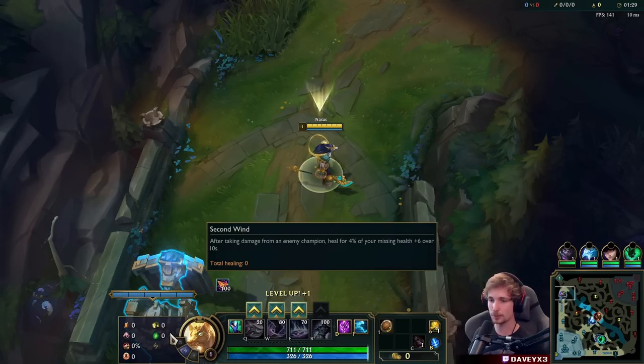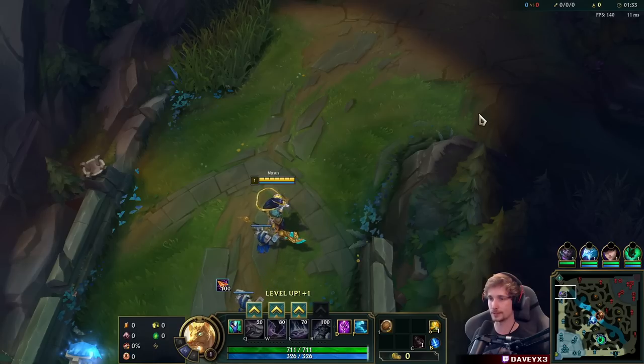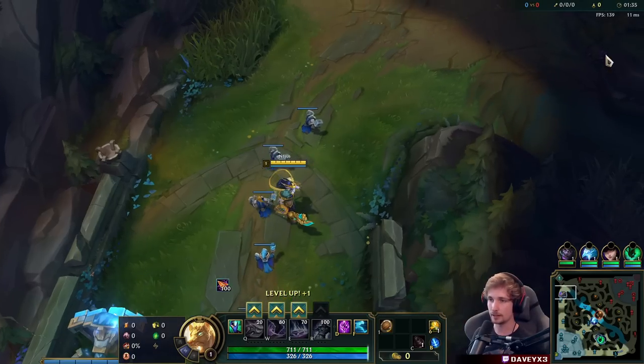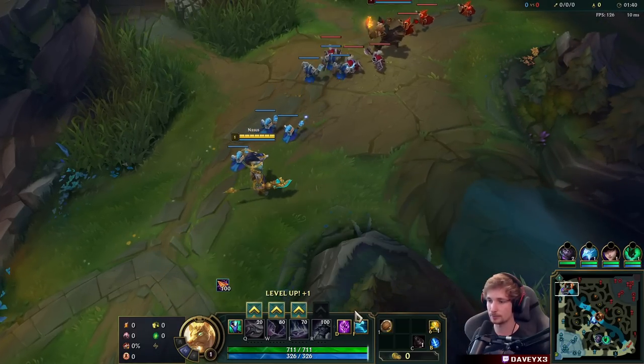We're also using Second Wind into a specific matchup - the GP matchup - and that's going to allow us to heal quite a bit. We also have the D-Shield in combination for even more healing, and then we also have TP and Ghost.